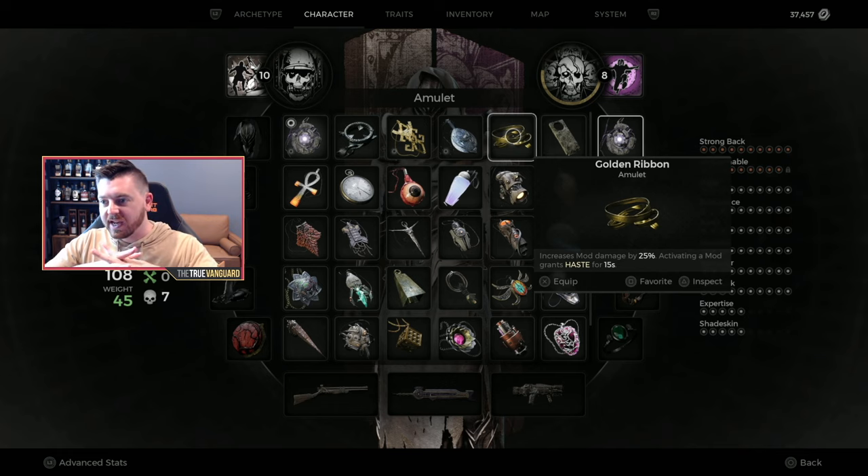Hey everybody, today's video will be showing you how to get the golden ribbon or the silver ribbon. It's sort of a toss-up, but you may have encountered this tile before in the game. I'm gonna walk you through it because these are actually really powerful amulets that you're probably gonna want to get for certain builds.